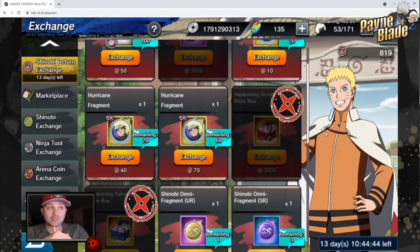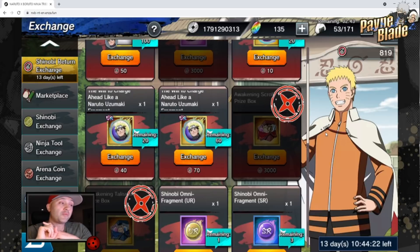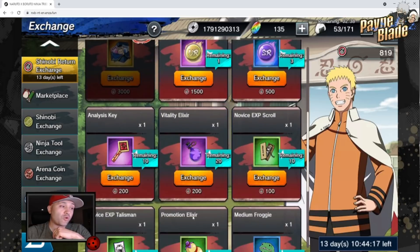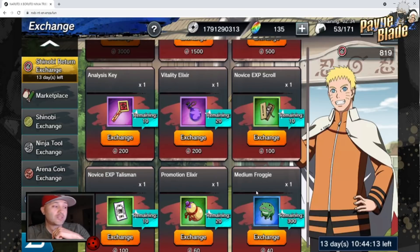Here's the recap — these are your three main focuses. Stamina refreshes: go maximum as much as you can. If you're a whale, use your bentos and make sure you get up to 9,000 points to get these every single day. For free-to-play, your main focus is awakening scrolls and awakening talisman prize boxes first and foremost. If you can only choose one, I suggest the awakening scroll prize box because that boosts your attack rather than HP. Do not waste your resources on any of these other items — they are not worth it and this is a bait trap for new players. Avoid them as much as possible.